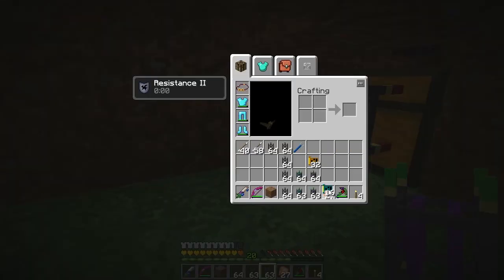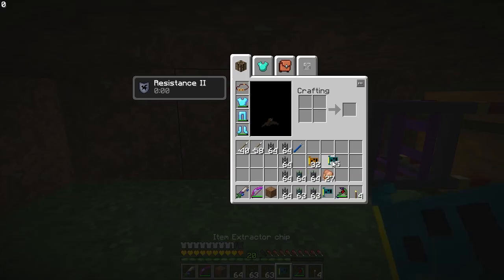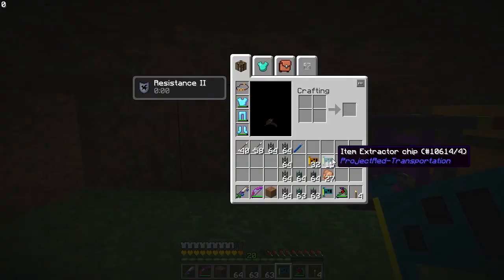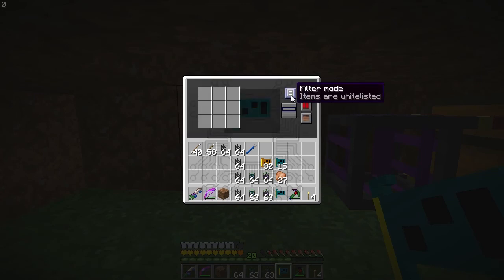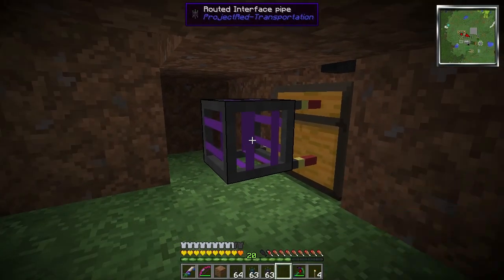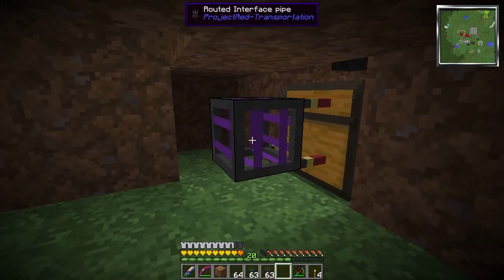If you shift right click — but I just want to make sure I'm only doing this with one, because it can get a little confusing. You can shift right click with the entire stack, but I don't think it affects the entire stack. I have to set the filter to blacklist, that way it pulls anything it gets in that chest out of the chest. Then we just right click on the interface pipe with the chip in hand — it puts the chip in the interface pipe.